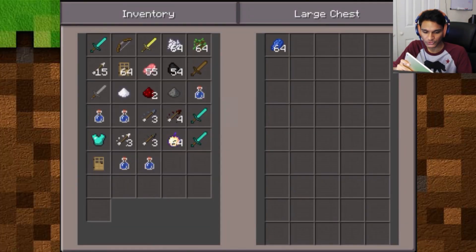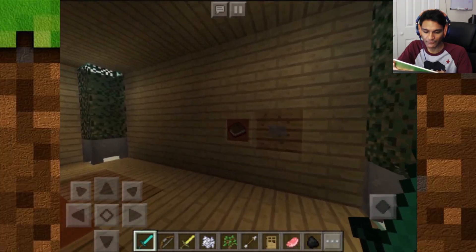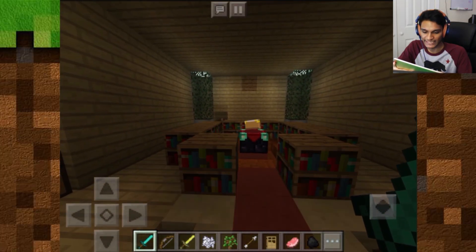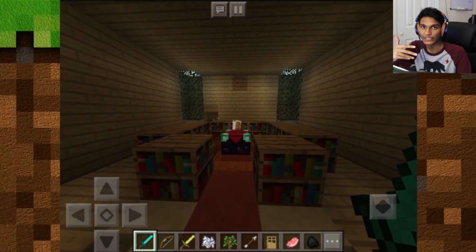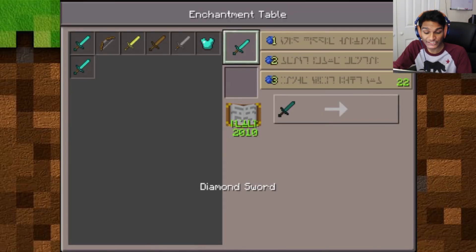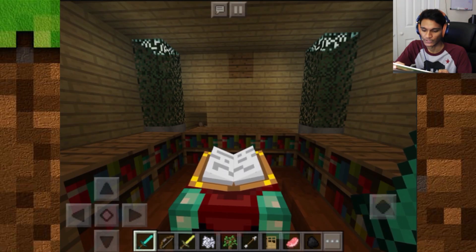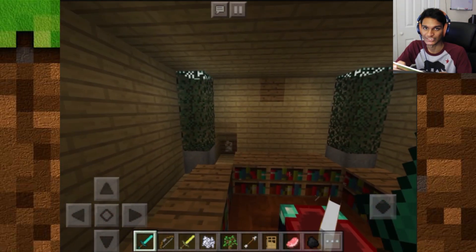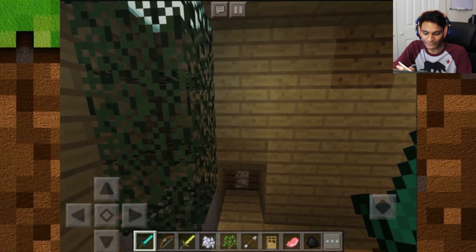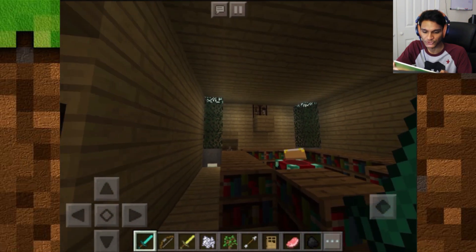On this side we have another chest with a lot of lapis and bottles of XP. On the right-hand side there's a button that brings up bookcases from the ground — it goes from a very spacious room into a room where you can enchant your diamond sword from level 6 to 22. There's also a lever over here that pops out a crafting table you can use to craft items, and when you're done you hit the button to send it back into the wall.